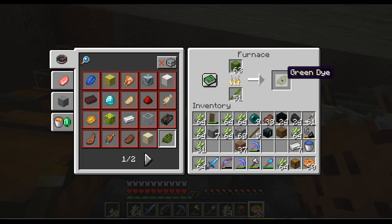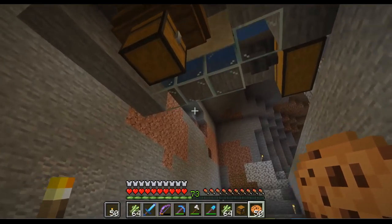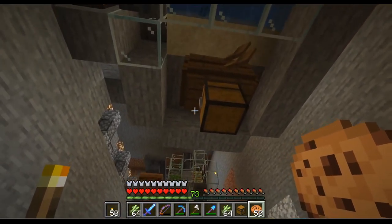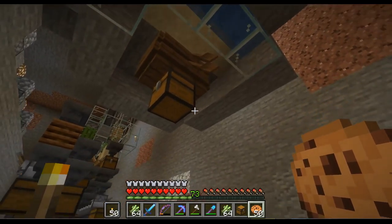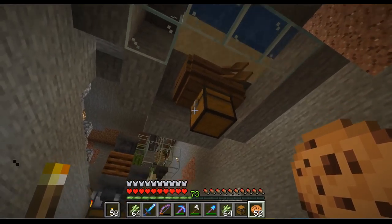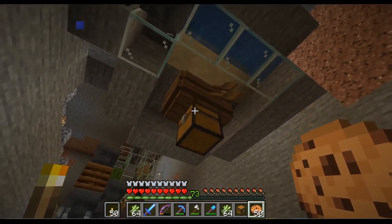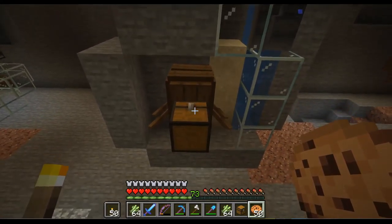We can lock this hopper here and then take out the green dye, and by that we basically have our XP machine to repair our stuff. Here, where it's not that loud, we can see the basic concept: we have a chest and a non-full block with two boats on top of it, nicely aligned.